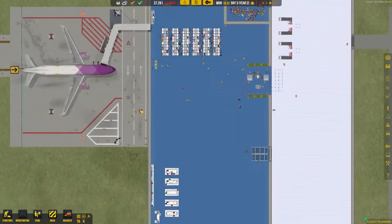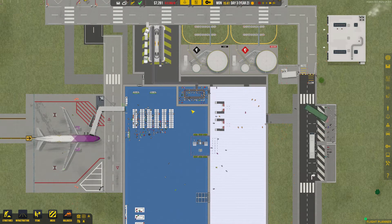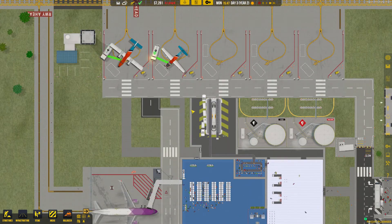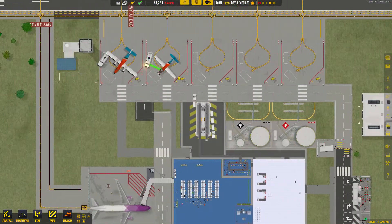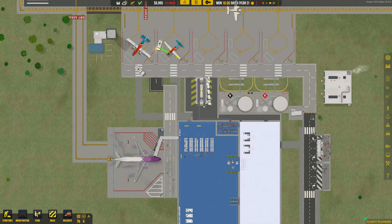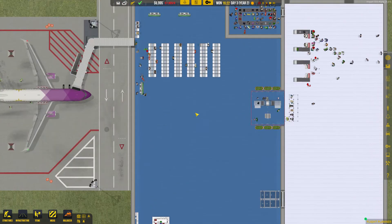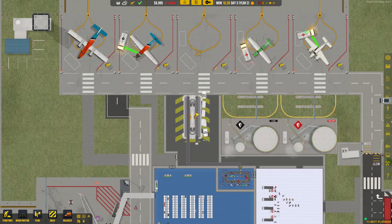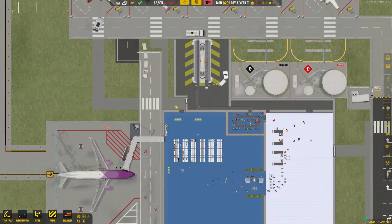As you can see they are running across the airport - oh dear, they shouldn't be doing that, but anyway. So we now have three stands that are commercial and free for GA flights. It's just a waiting game really now until we can build some money up to start affording the extra bits for the belt.